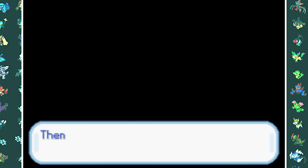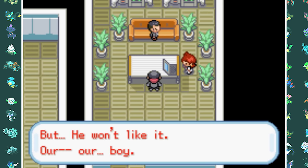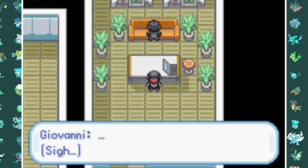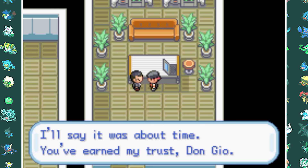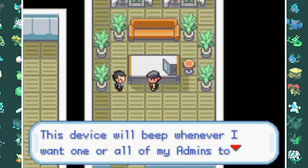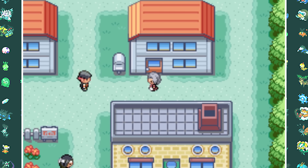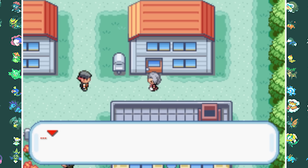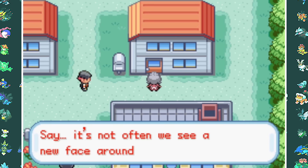Back in the present, we find out Silver is actually Ariana's and Giovanni's son. Giovanni promotes me to Rocket Admin, giving me a cool new outfit and the ability to steal from more trainers. Our new mission is to interrogate Professor Oak in Pallet Town. I go to his lab but he isn't home, so I leave. As I try to leave Pallet Town, Agatha is running by. She's surprised to see a Team Rocket member in a peaceful town and says we probably have more in common than we think, then invites us inside for tea.